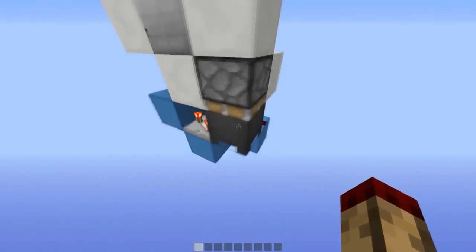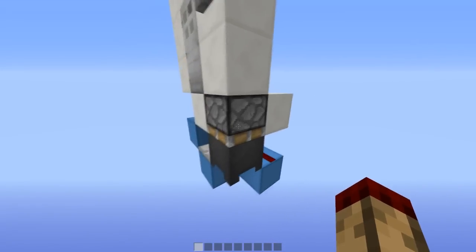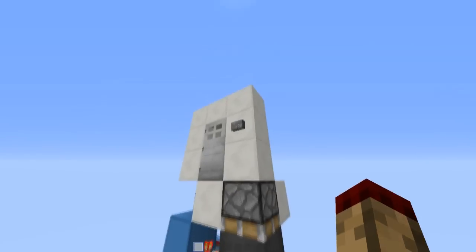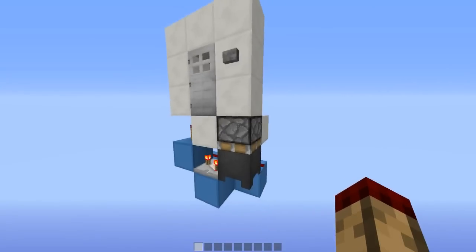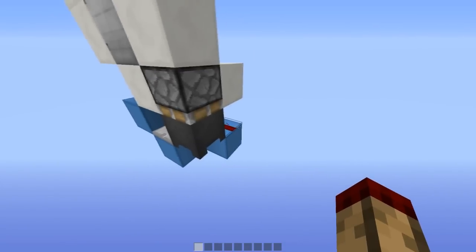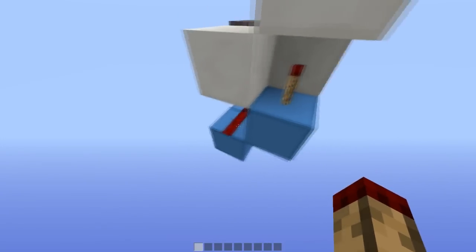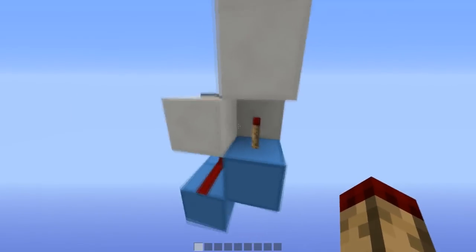The way this works is the clock is constantly updating this piston, but nothing's happening at the moment. When I press this button it's going to BUD-power this piston, which means it's going to extend because it's being updated by the clock. Then it's going to unpower the clock, which will stop it running and open the door.